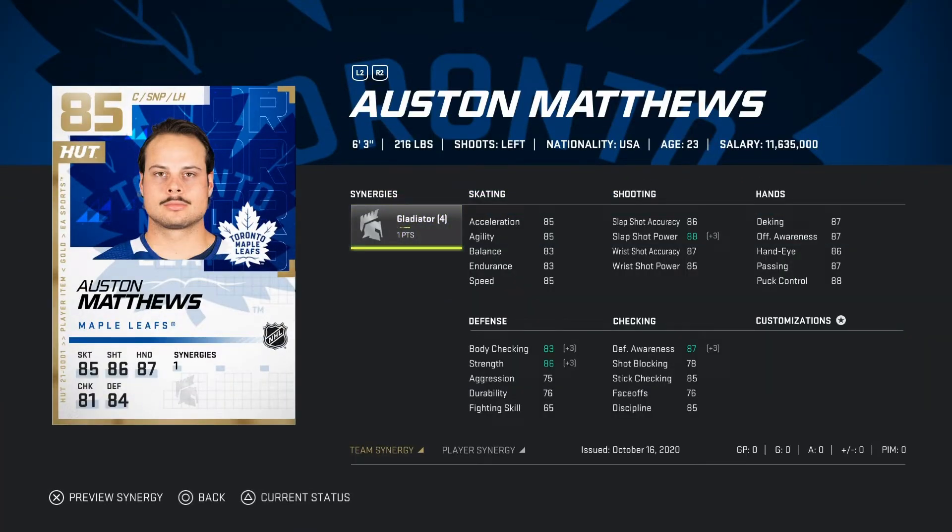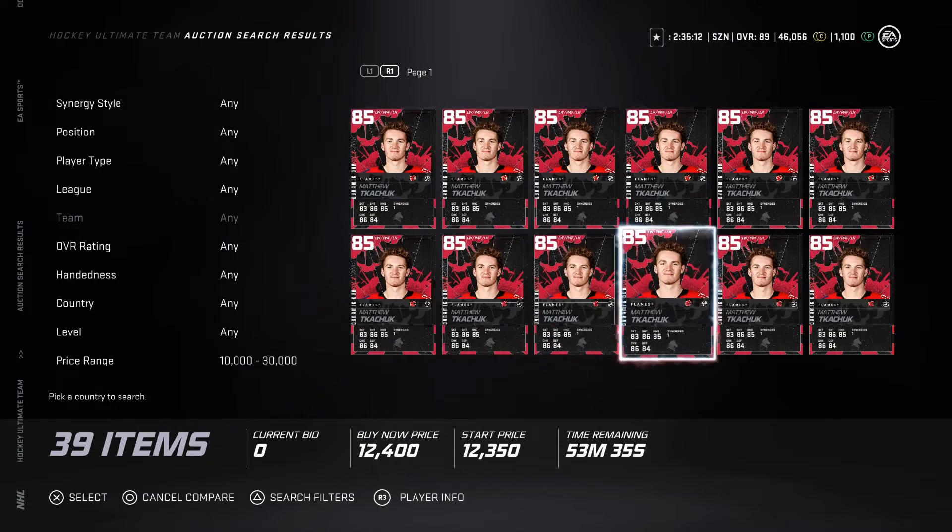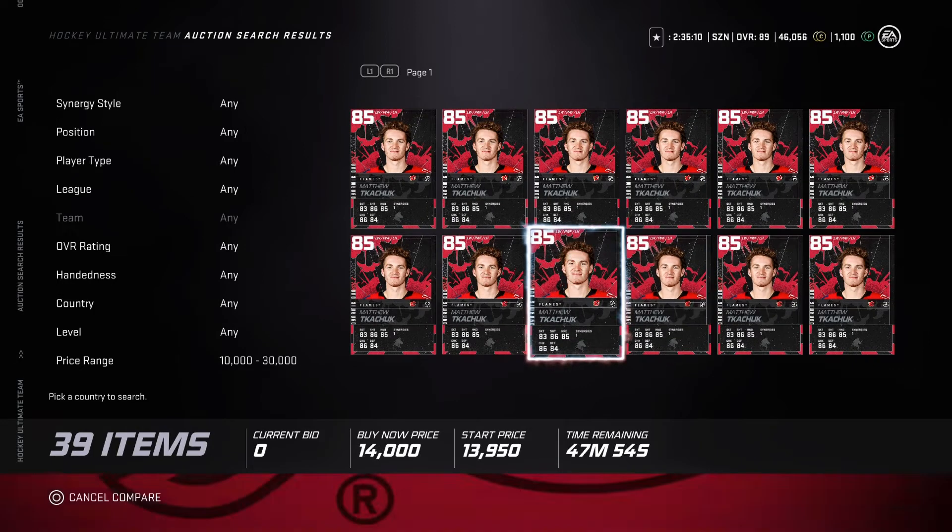The first card here is Austin Matthews - great card if you're just starting in HUT. 85 overall, 6'0", 216 pounds. With the synergy, his slap shot power gets upgraded to 88, speed is 85, endurance 83, balance 83. This is a pretty solid card. I have him on my fourth line, but if you're just starting off in HUT, he'd definitely be solid on that first or second line.